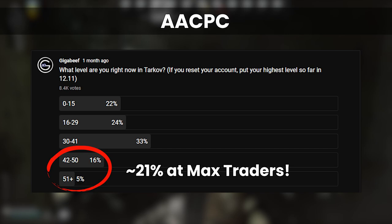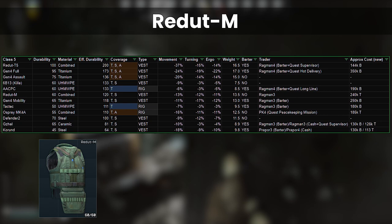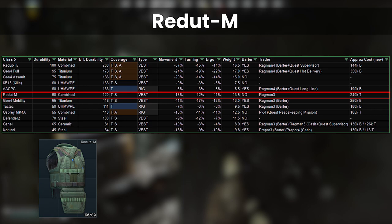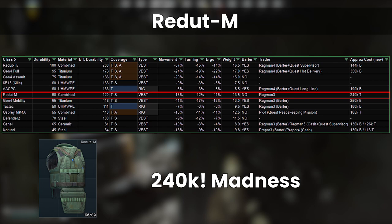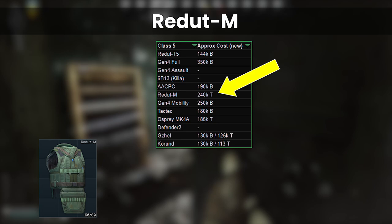Onto the Redut M. This was once a fan favorite that I used all the time in 12.11, firmly in the center of Class 5 — decent protection, manageable debuffs, and previously about 130k. Now it's only available at Ragman 3 for 240,000, so it's not such great value anymore. When theorizing about 12.12, I did think the 240k price was insane, but looking at the early options from the table, it doesn't actually seem as out of place as it did initially.